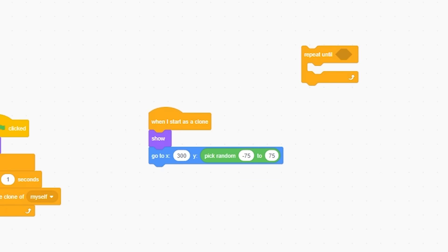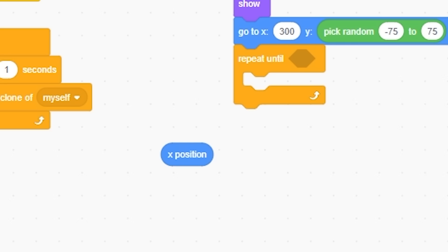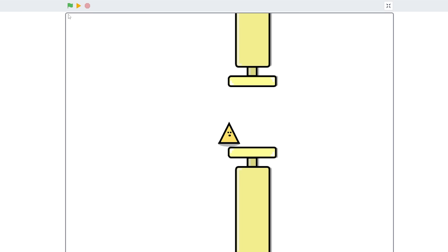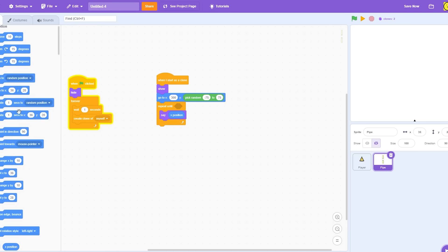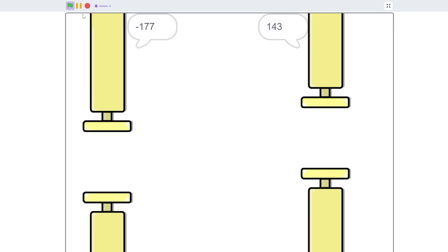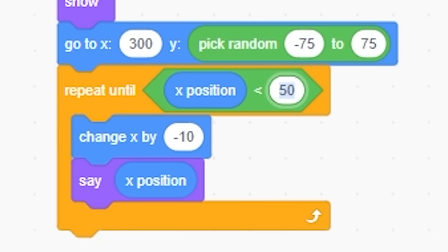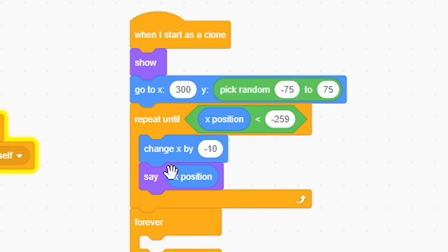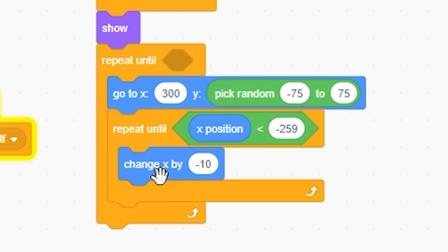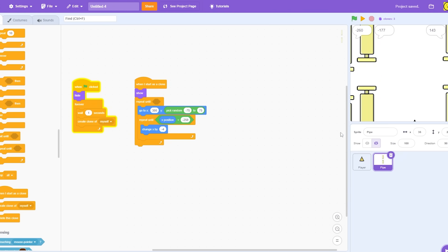I have to do a bit of debugging — I'll use a say block to display the X position and check where it stops. It stops at negative 261, so I'll repeat until X position is less than negative 259. I'll change the movement to negative 5 or negative 4. Now we should have an entire working game loop.